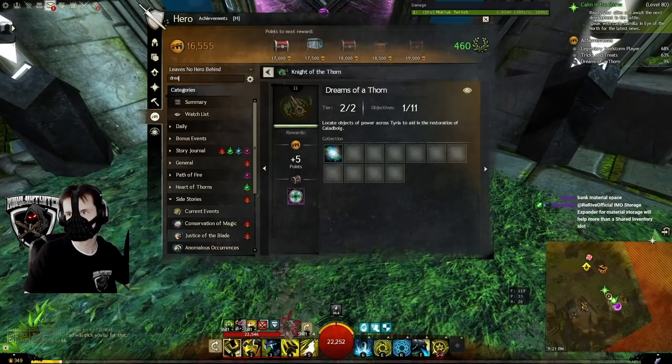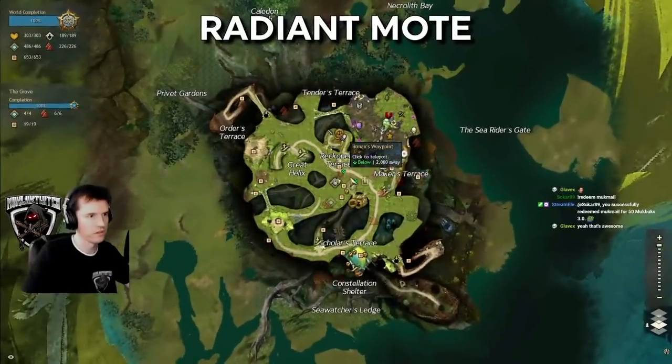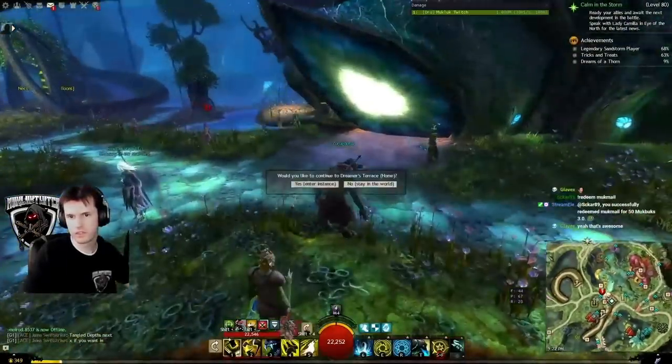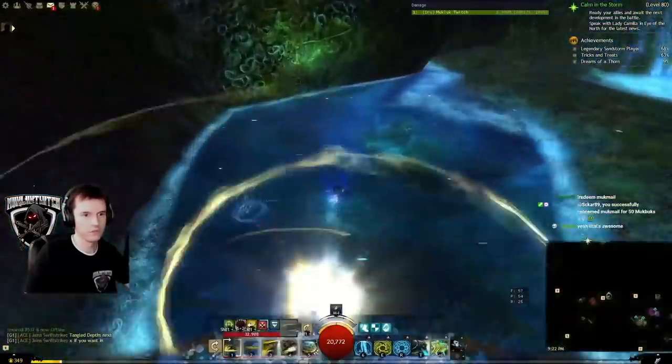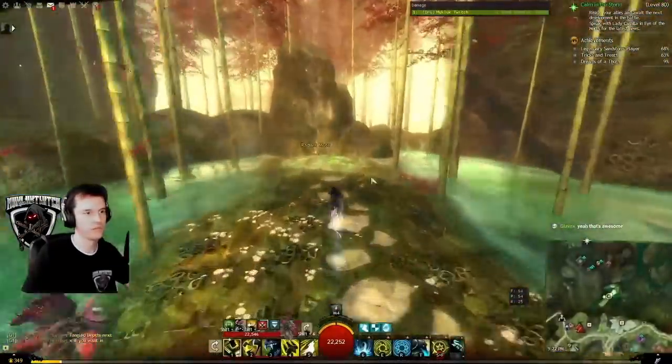We've got to go pick up 10 items. Here are their locations. Radiant Moat: go to the Grove and follow this path, under the water. There it is.